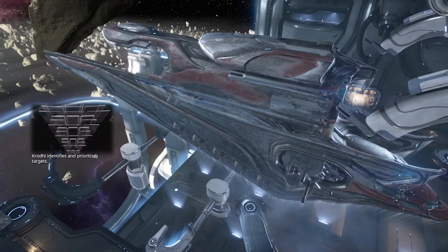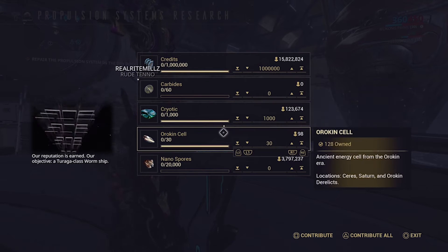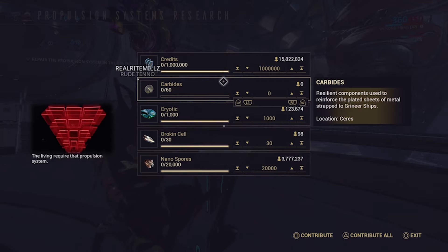After collecting the propulsion system, head back to your clan's dry dock and begin researching it. You will need 1 million credits, 60 of the new resource carbides, 1,000 cryotic, 30 orokin cells, and 20,000 nano spores.